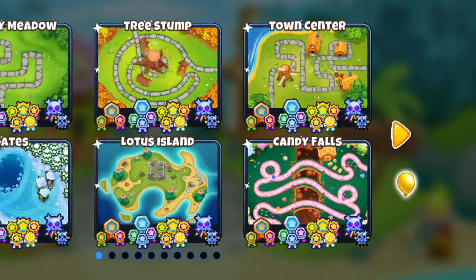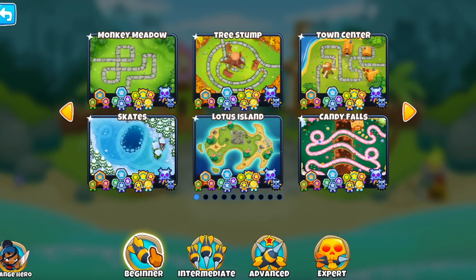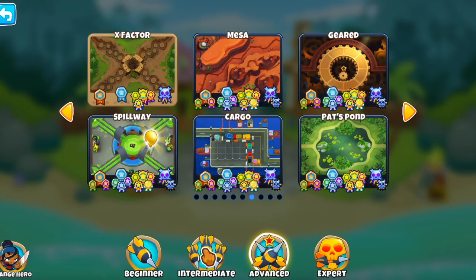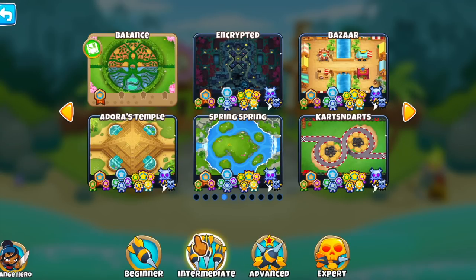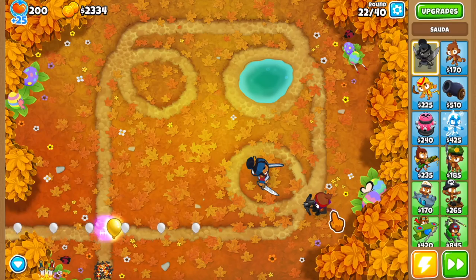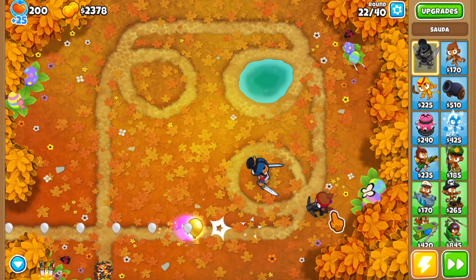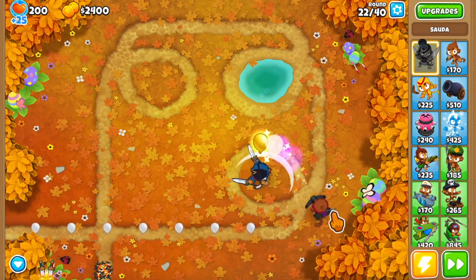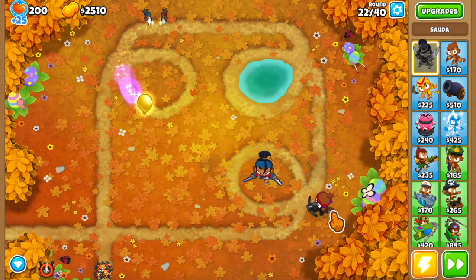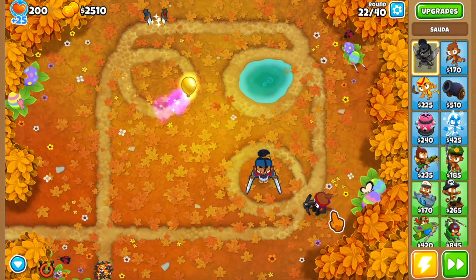The new bloon type added to BTD6 is the Golden Bloon, which we had in BTD5 but with different properties. It's the first bloon type added to the game since its release and it's a great addition. The Golden Bloon appears on one map of each category and gives you monkey money — not in-game cash but actual monkey money. It appears every 10 rounds starting from the 20s, gets harder to pop with each appearance, and if you leak it you won't lose any lives since it's just another way to earn monkey money.